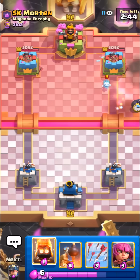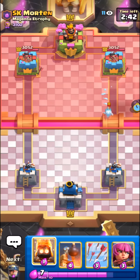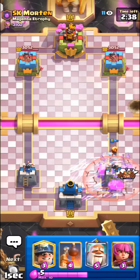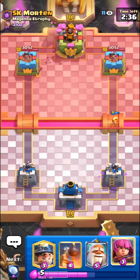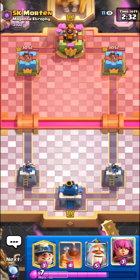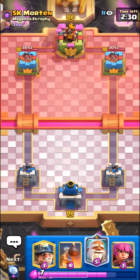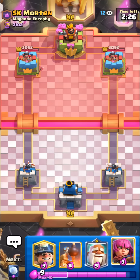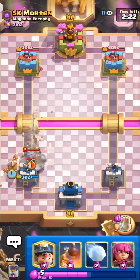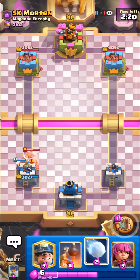I'll take it guys — we have pretty much a full-on meta Miner Balloon deck. We can Arrows the barrel. I don't know why he would pick Goblin Barrel; we have Snowball and Arrows. Just have to be kind of careful of his Goblin Drill — Bomb Tower is pretty good against it though. Monk not so much compared to like a Valkyrie or something, but I think we'll be fine. Just gonna Monk here, should mostly counter this.